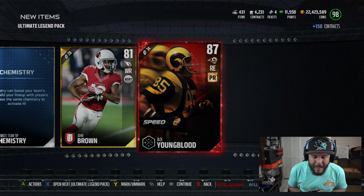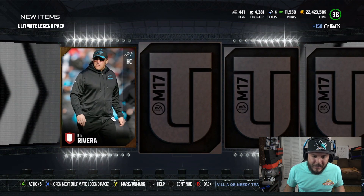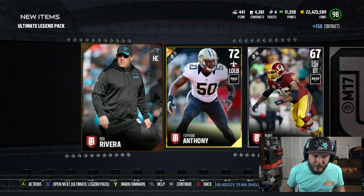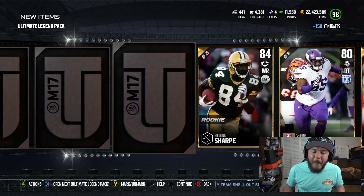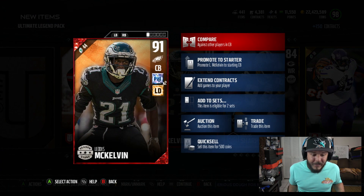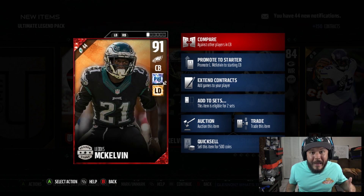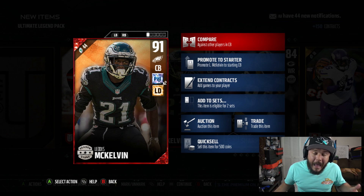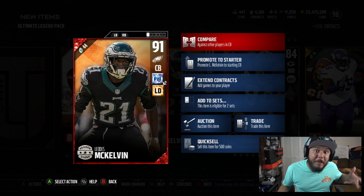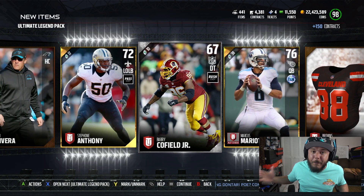Speed version, 85 speed — another Youngblood. I'm not sure what the topper is gonna be. We're gonna keep going through these ultimate legend packs. 91 overall McKelvin right here — season stars. I went out of town, went house shopping. I actually got an offer accepted on a house, so I will be moving in the next month.